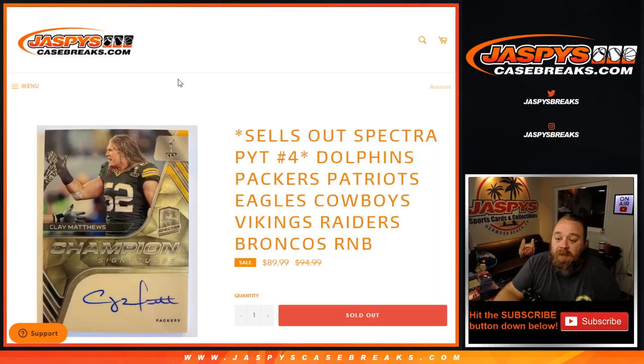Hi everyone, Sean with JaspysCaseBreaks.com here doing the random number block randomizer for Spectra 2 box pick your team number 4 for the Dolphins, Packers, Patriots, Eagles, Cowboys, Vikings, Raiders, and Broncos random number block.